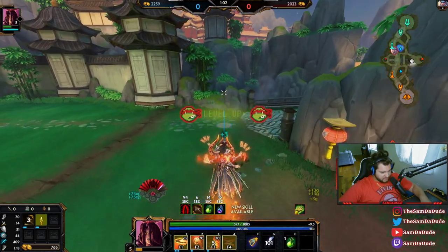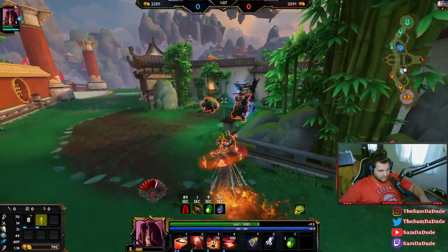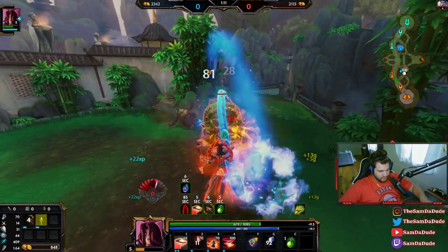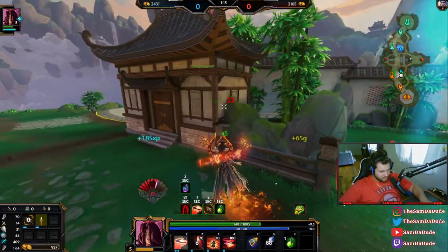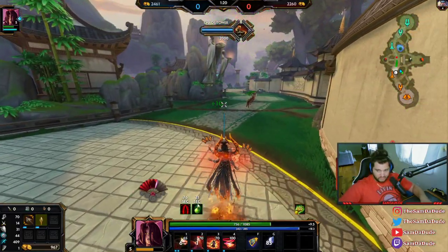Izanami, as you can see down here by your buff bar, has no non-conquest changes. If a god does have a conquest or non-conquest change applied to them, you'll be able to see it on your buff bar — it will be made very obvious to you if you just pay attention down there.